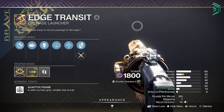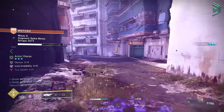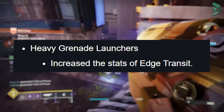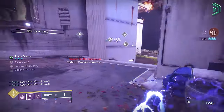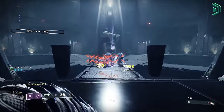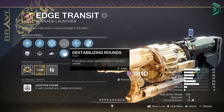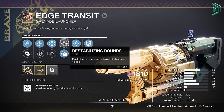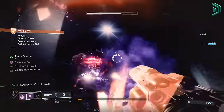Edge Transit is a pretty good DPS weapon, which is probably what the majority of you are looking for, but it also offers a range of perk combos nice for add clearing. Edge Transit got a slight buff so its stats are slightly better than the original, and heavy GLs in general also got buffed not too long ago, so GLs are now in a much better state. With some decent perk combos, it might honestly be the best heavy GL in the game — if not the best heavy weapon for boss DPS. The roll I'm using in the background gameplay here is Chain Reaction and Destabilizing Rounds, though I was using Deconstruct since Volatile was redundant with my Hunter Javelin build.